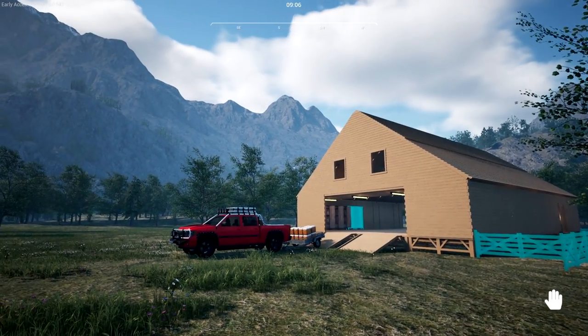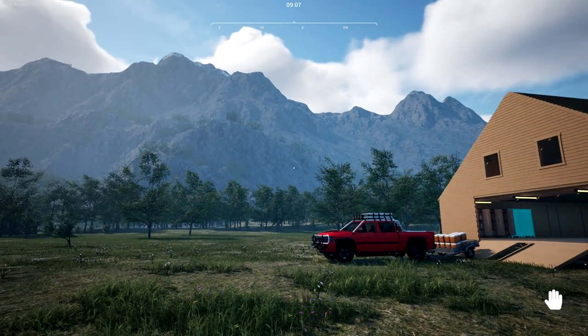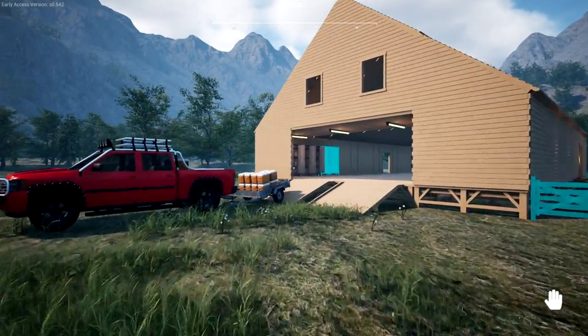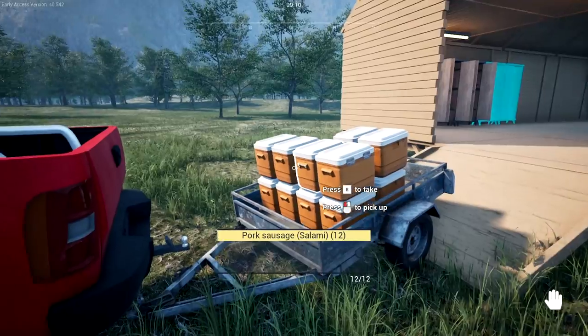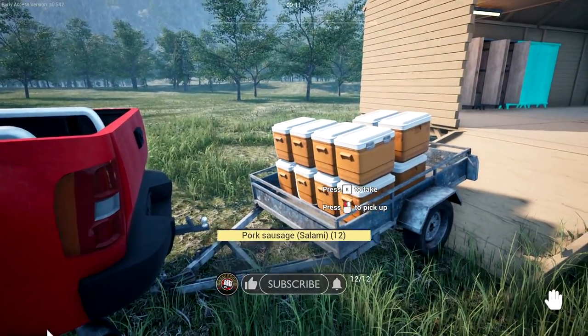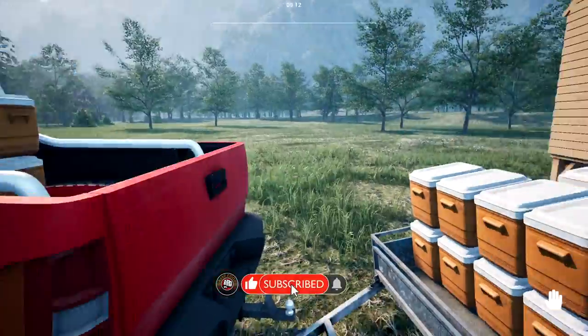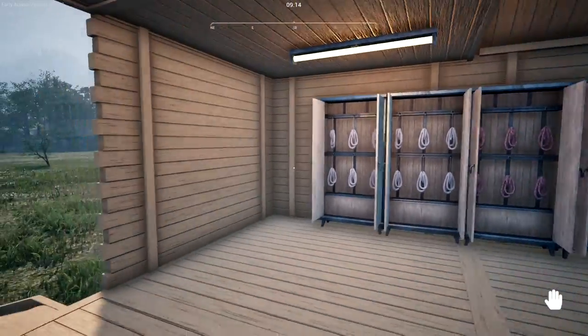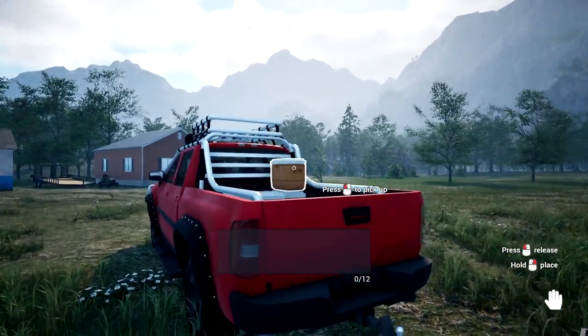Thank you so much for joining me. This is Game Edge - we're back in Ranch Sim! The truck is all parked up and ready to go. We're going to hopefully sell this stuff. It's full of pork sausage, pork meatballs. We're porkaholics here. We've actually been working our butts off trying to get all this done.